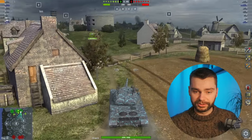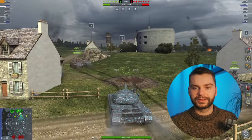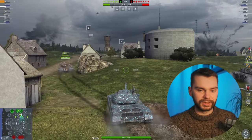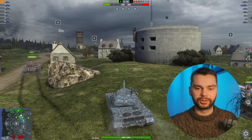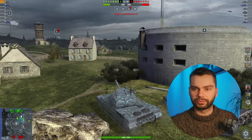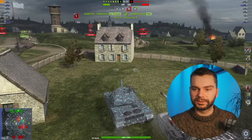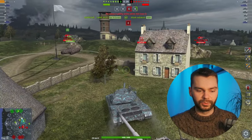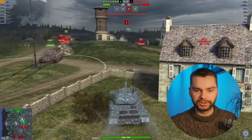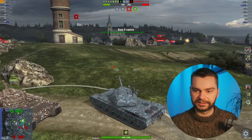I like this lineup a lot better. The map is suiting my tank better because we have three heavies on either side, so we are likely to face some guys on the heavy side as well. Two mediums versus two — nothing to worry about. Let's move forward and see what's going on. We already have some information about the enemies probably being all on the heavy side.